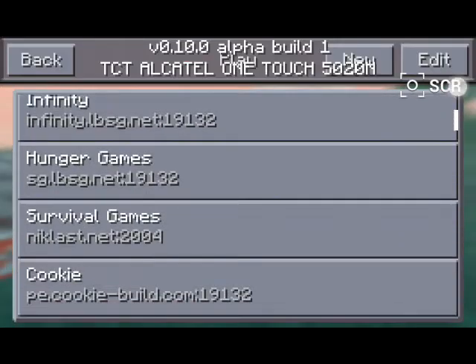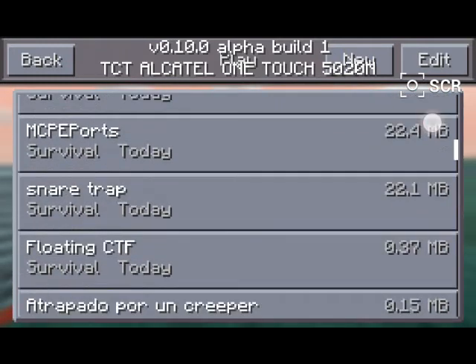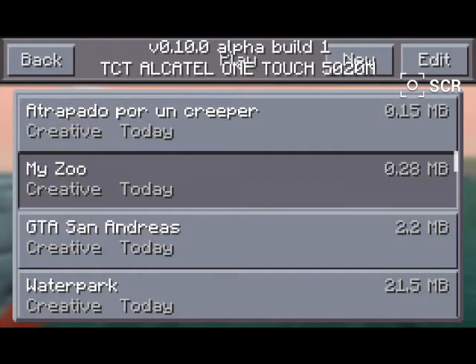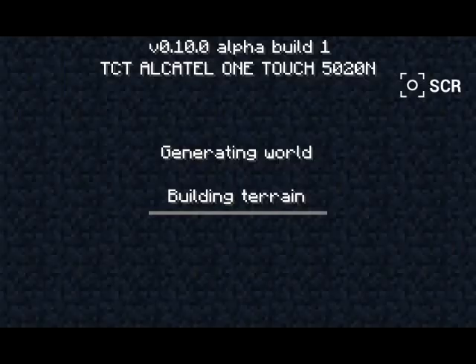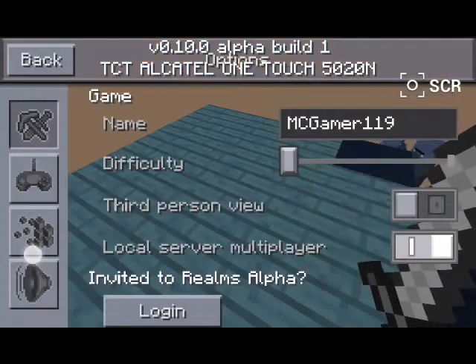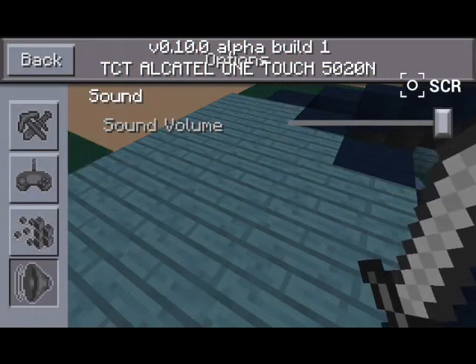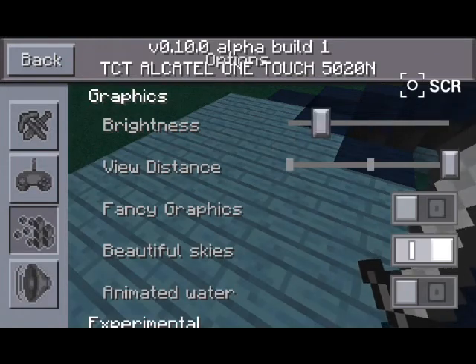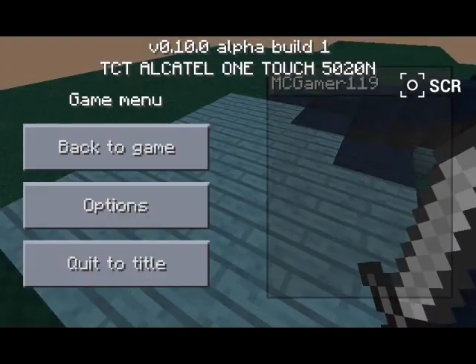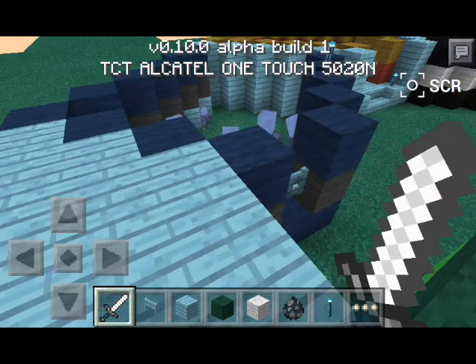All they added was... they added Day and Night, and new fences. And as you will see now, options — brightness and view distance is back again. Pretty much, that's pretty much what they added.